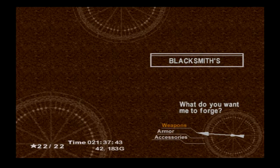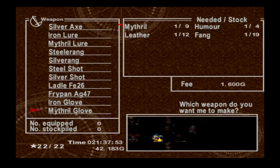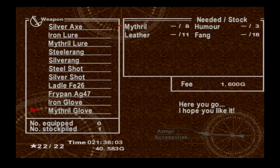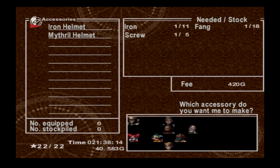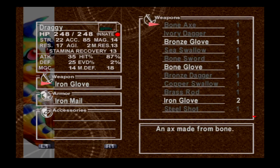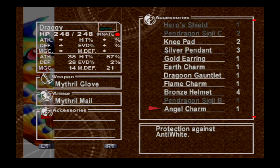At the forge here you can make mithril and silver, but not Denadori. Let's go ahead and get a mithril glove because that'll help Draghy out a lot. He also doesn't have mithril mail equipped. Let's check the equipment menu — I can't believe I forgot to equip my dragon friend! We'll give him a throw glove, throw mail, a silver loop, and protection against anti-red.